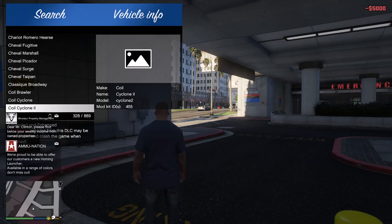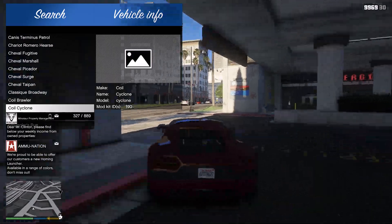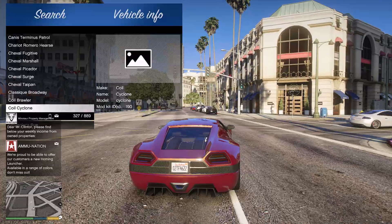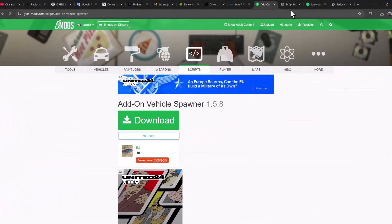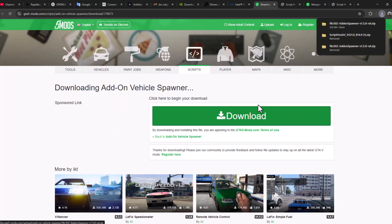Hello guys, welcome to my channel. Today we are going to see how to install the add-on vehicle spawner in GTA5. I'll show you guys how to do it. You just need to check my video description for both download links. Select the download option next to Add-On Vehicle Spawner and select download again.